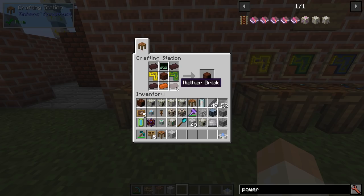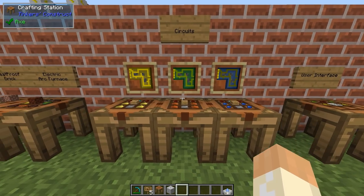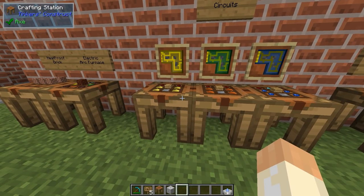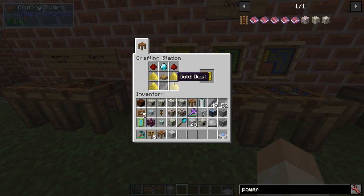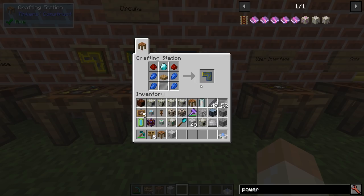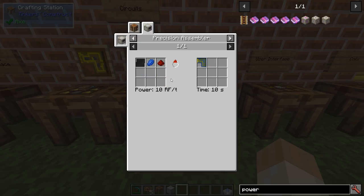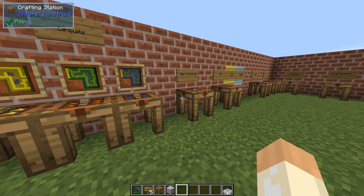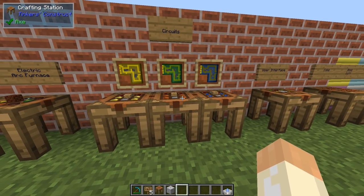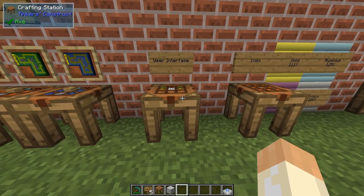For the electric arc furnace controller we need bricks and some interface circuits. These are circuit boards - not to be confused with basic circuits, those are something different. There are three types: one uses gold dust and plates with diamond, one uses copper, and one uses lapis. There are other ways to make these - easier ways - you can also build them in the precision assembler, but you can make them like this for your first furnace. We also need a user interface, which uses dye, dust, and paints.